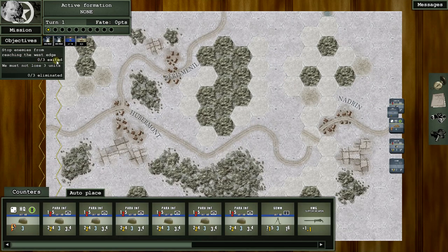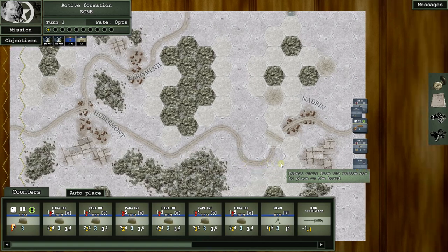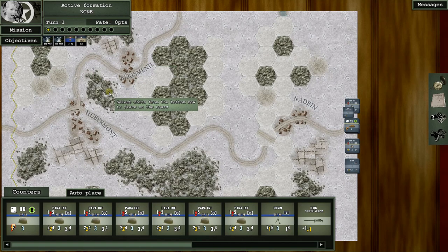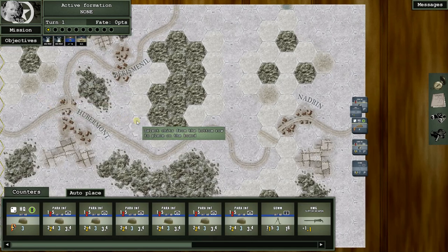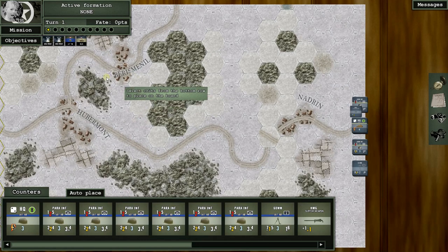The Germans are placing their units into their deployment zone along the edge of the map. The objectives are: stop the enemies from reaching the west edge — they need to get three units off the west edge and we can't lose three units. Now the most important mechanic to understand is this opaque container where the chits for each turn's sequence of play are drawn from.